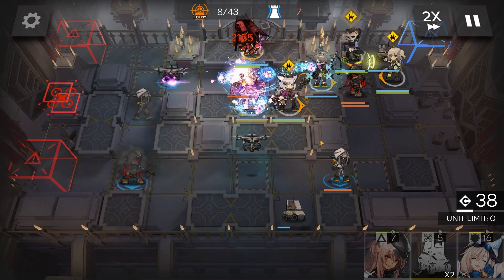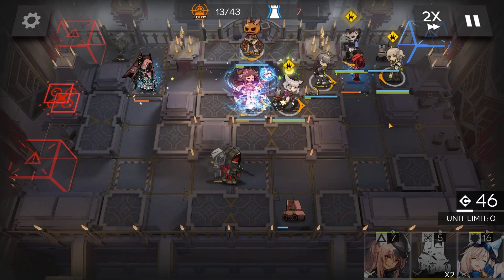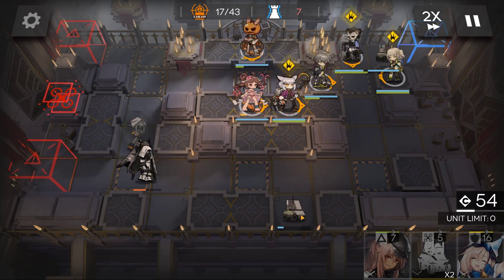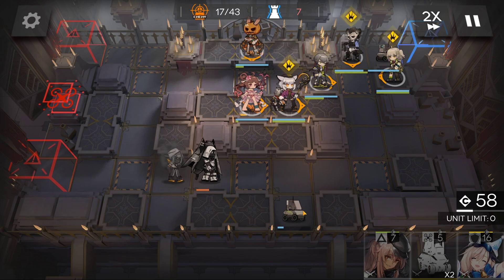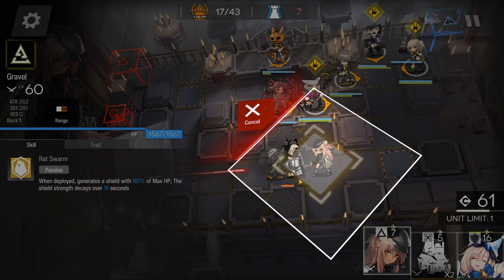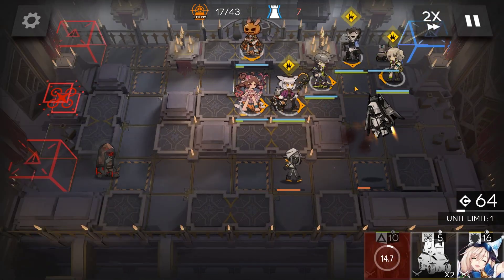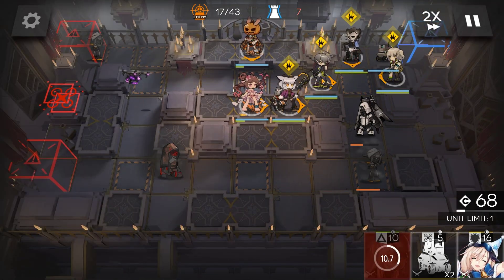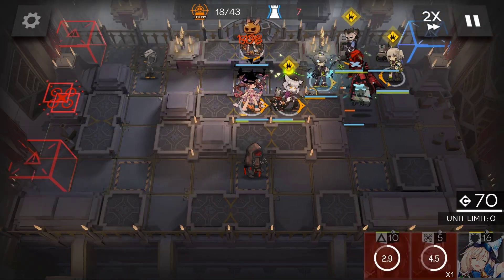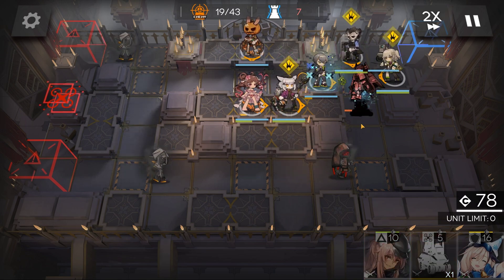He loops around a total of two times. You want to concentrate DPS in this top corner to deal with the waves of invisible enemies and to DPS the boss. Block and force them to fly. A mixture of AOE guards and range guards will be fine to deal with the invisible army.